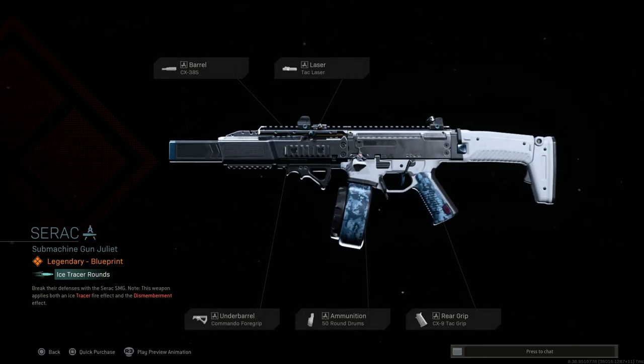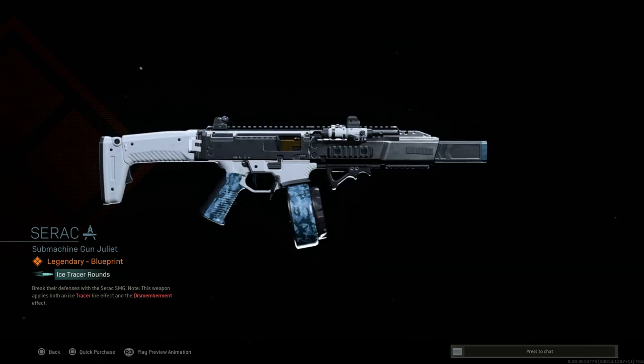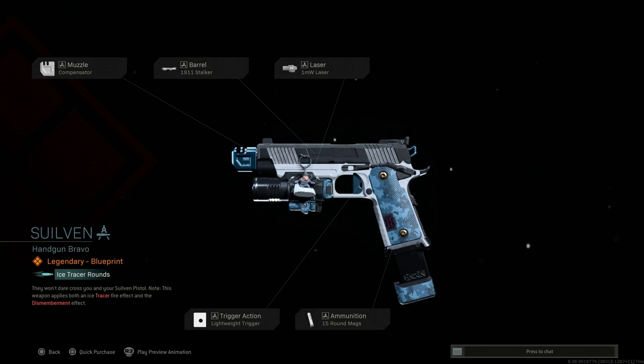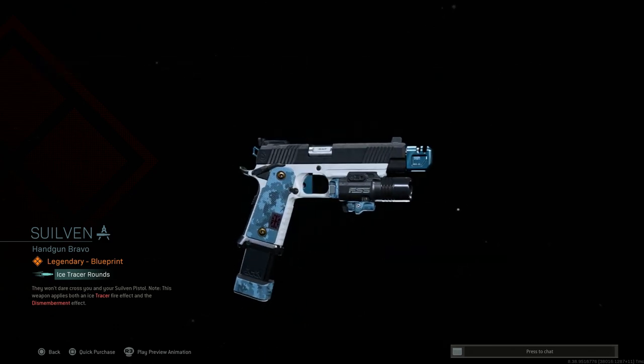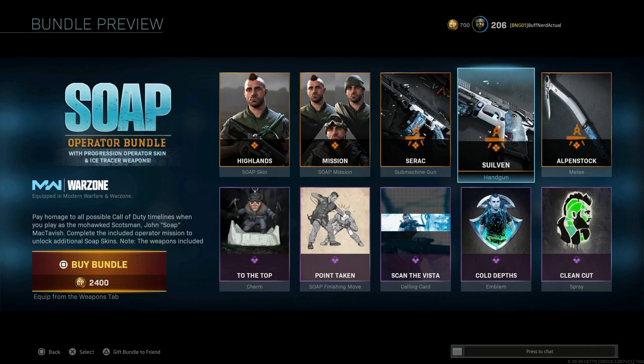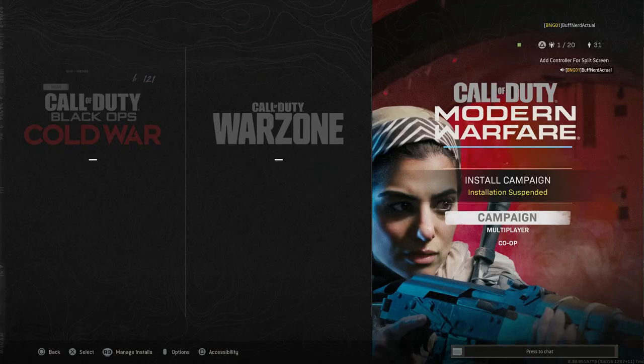You can see the differences here being the white camo as well as the winter digital ice look on the magazine and pistol grip. Other than that it's relatively the same — there's no major changes. We have gold on the ejection port, a little white for the tac laser, and the same with the pistol. So really no heavy cosmetic changes, it's all just camouflage changes.